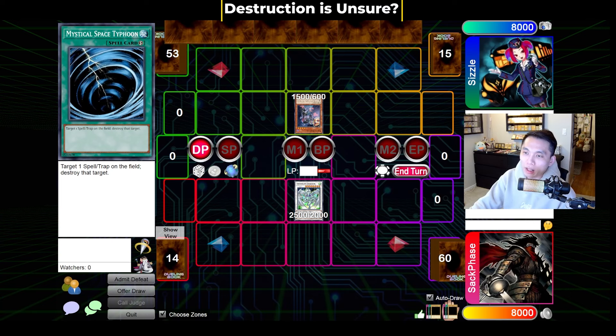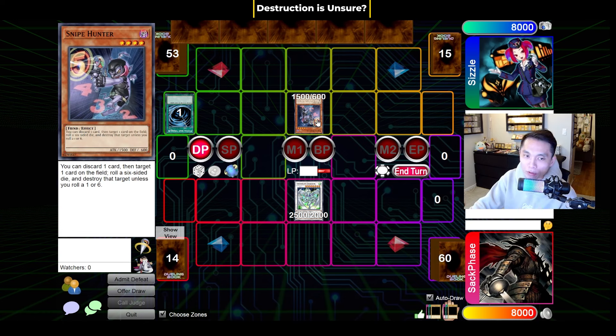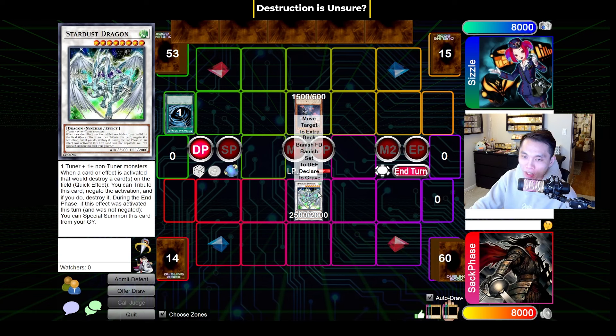A concept that a lot of new players don't understand is about destruction — specifically about when destruction is unsure. This is easily showcased in the interaction between Snipe Hunter and Stardust. If Snipe Hunter were to declare its effect and discard a random card, Stardust actually can't negate Snipe Hunter here, because you don't know if Snipe Hunter is going to roll a 1 or a 6. If Snipe Hunter rolls a 1 or a 6, then the targeted card isn't destroyed. So since the destruction is unsure, you actually can't activate Stardust Dragon in this scenario.